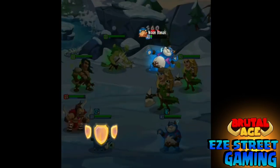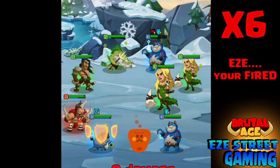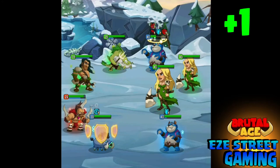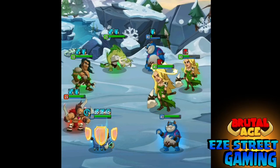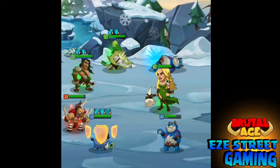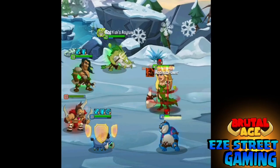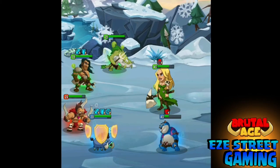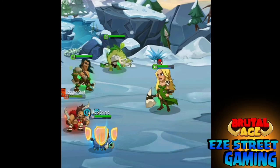We have the Boar with all defense — defense percentage on his hands and head — and we don't put hit point percentage on him because we want his hit points to be low. That's a mistake a lot of people make: they try to raise their tank's hit points way up. What you actually want is really high defense, not high hit points. You want the tank to take the hits, and enemies go after the lowest hit point member of your team.